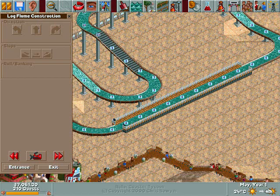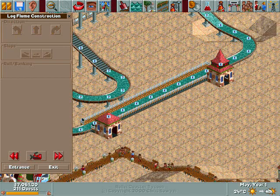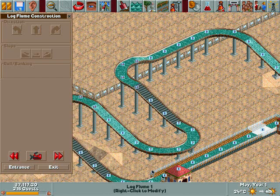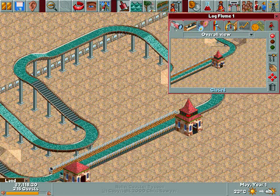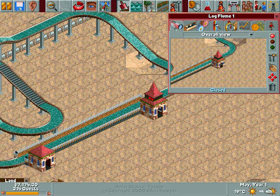You just click entrance, place the entrance wherever you want it, and the exit wherever you want it. Our first log flume ride is fairly successful — nothing really wrong. Now, if you want a piece of track to loop under another, the height difference you need is three — it might be two or four, somewhere in that area. That's one of the really good advantages of knowing the height of your ride, and it's really good to have those height markers turned on.